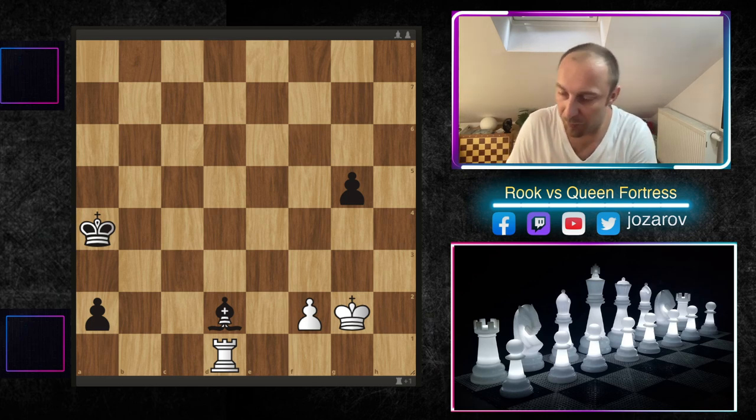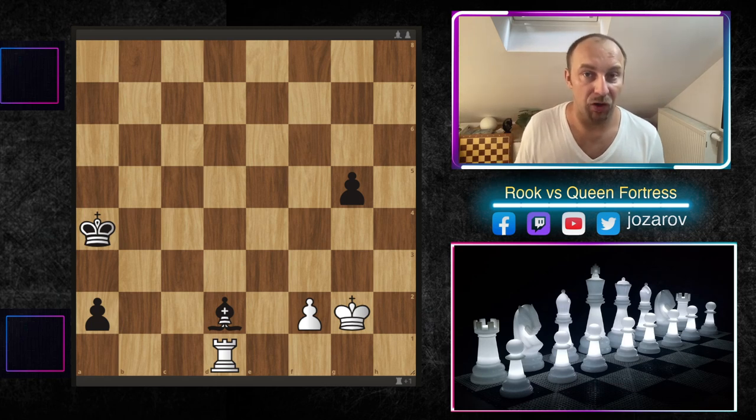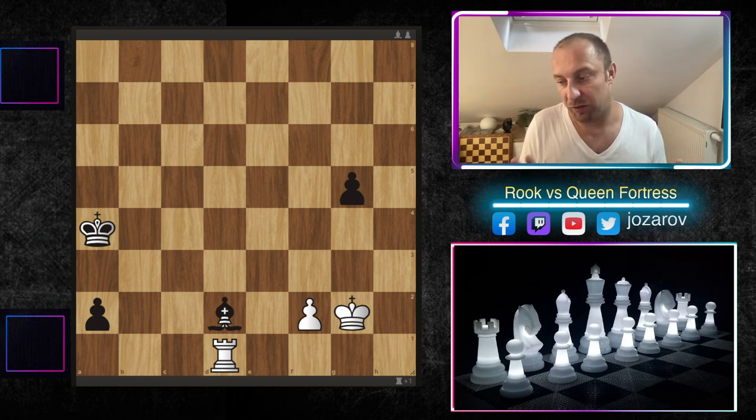The first position I've prepared for you leads into this possibility of the fortress in rook versus queen chess endgames. Maybe just for fun you can pause the video and try to see the drawing idea for white — white moves and makes a draw. Otherwise, we're analyzing this position together.